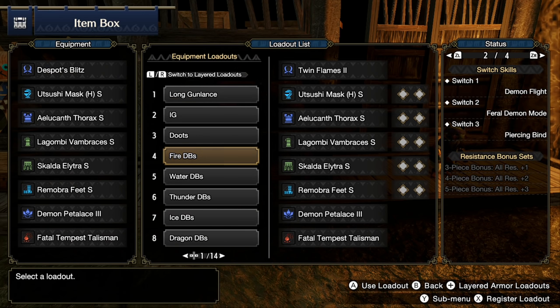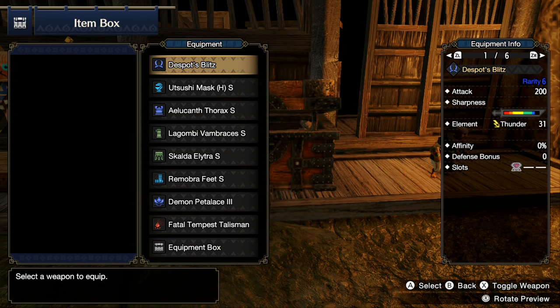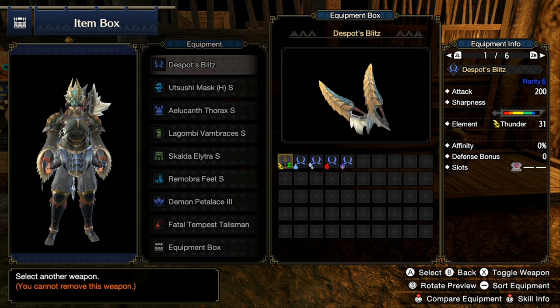Taking a look at the loadout, this is basically the same across all builds. Every single one of these builds — the only thing that's really going to change between them is the amount of Crit Eye that a particular build has, and that's going to vary depending on whether or not the weapon has decoration slots. First up we have the Despot's Blitz — this is a very solid thunder dual blade. It has blue sharpness at its baseline and can get white sharpness with handicraft. It comes with a level two slot and Thunder Boost 2, putting it up to 200 attack and 31 thunder. Solid dual blade choice all around.